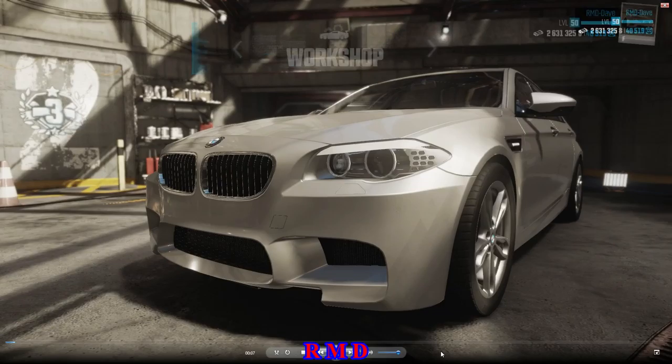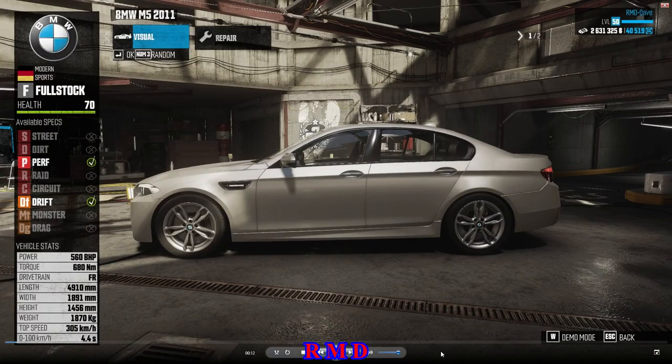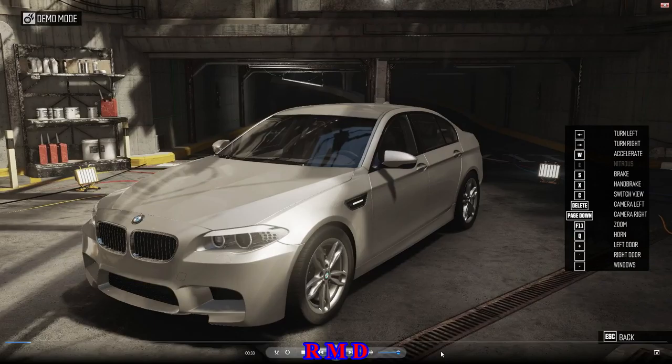Hello guys, welcome back to the crew Welteren. Driving all cars, part number 12 already — the BMW M5, which comes with a performance spec and a drift spec, kind of a sleeper. 4.4 litre twin turbo V8, 560 brake horsepower, and it kind of looks like a family sedan.